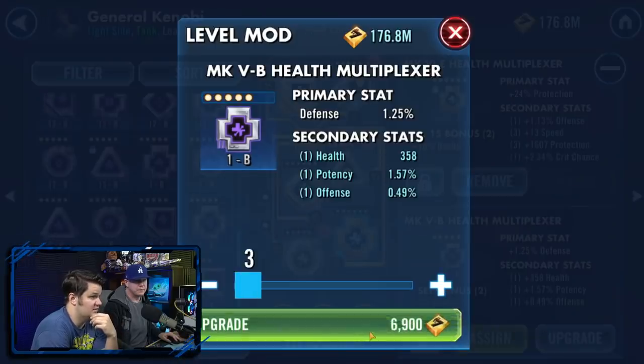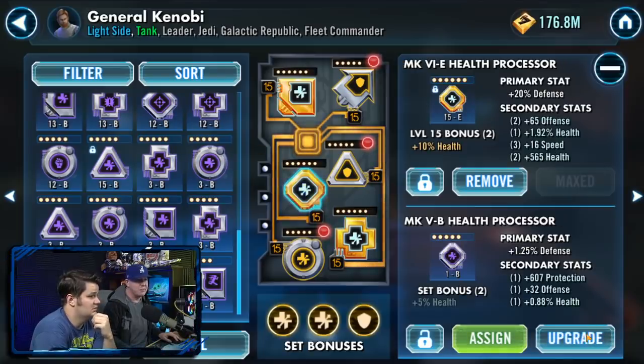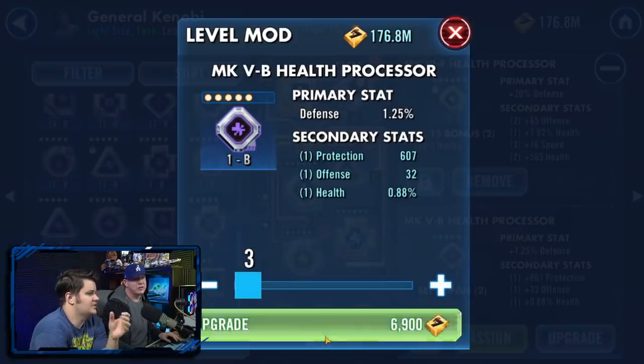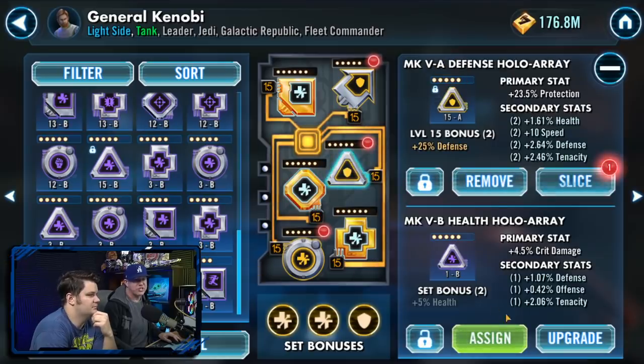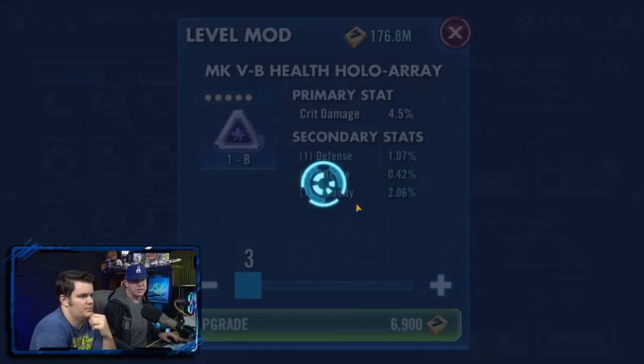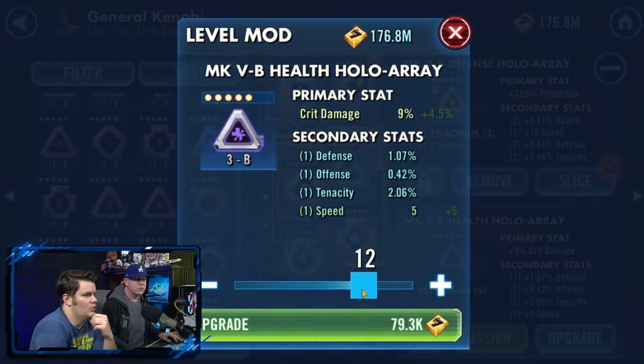Don't buy mods in the store just for speed secondary — that's how he's been doing it. However, if you come across a crit damage triangle with a speed secondary, buy that. Like this mod right here — if we get speed on this, we're approaching God tier.